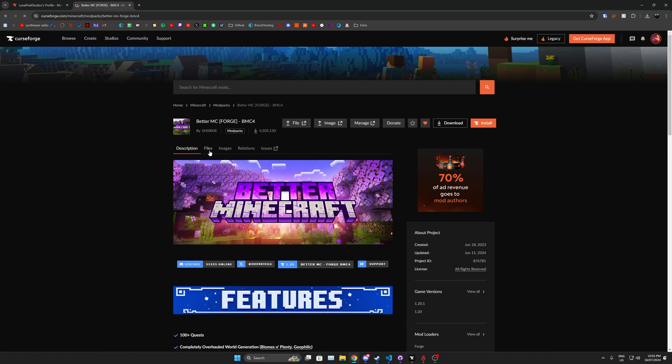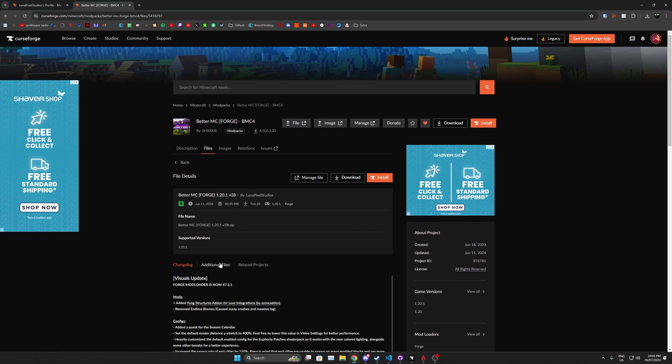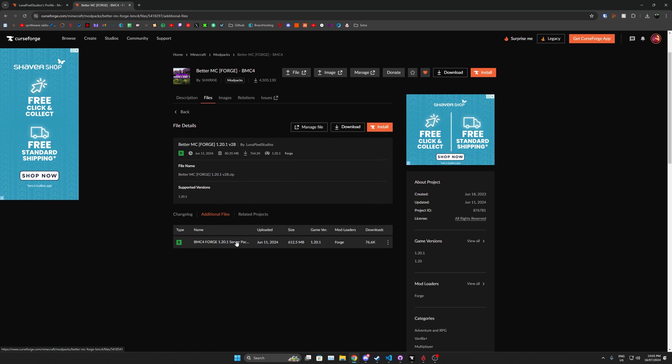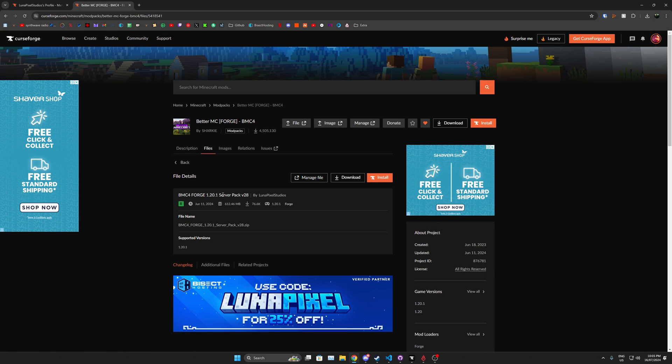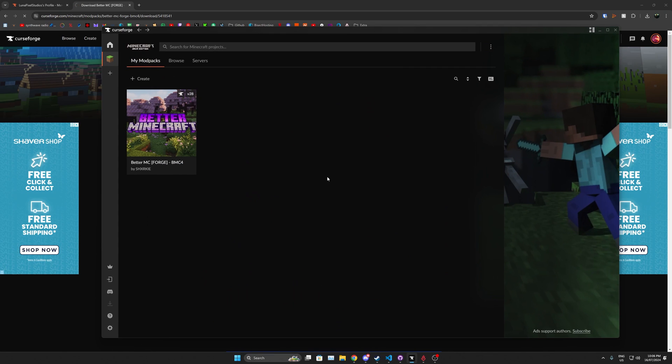One way to get the server pack: go to the Files tab on CurseForge, look for version 28, go to Additional Files, and you'll see server packs right there. Click on it — it says server pack for version 28 — then click Download.